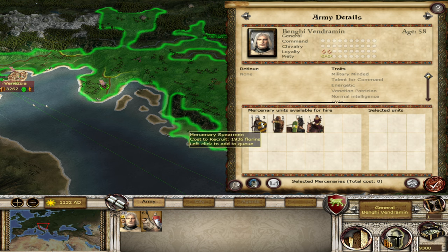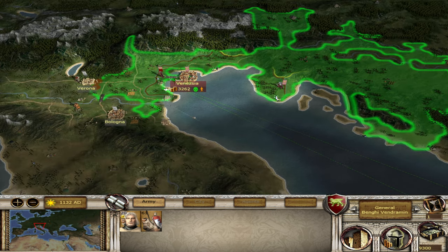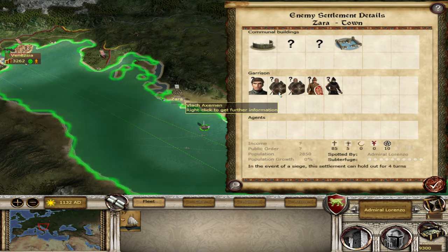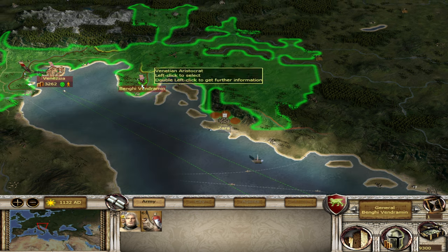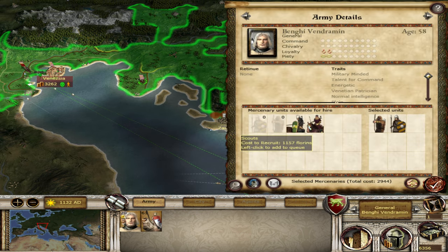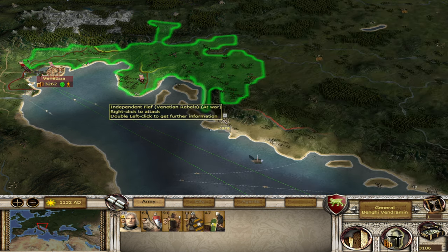We've got mercenary spearmen, hunters, a lot of knights, and I don't think we want to spend all our money on that for now. Let's get our ship along the coast. We've got Zara here — I think we could go for Zara if we get a few troops, and that is one area we do need. So let's go for that. Let's also get the Frankish Knights — 6,000 gold though for those troops. Probably not worth it. Let's do it anyway.